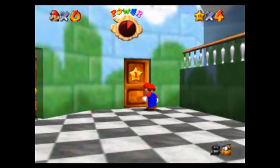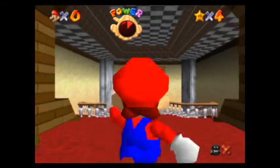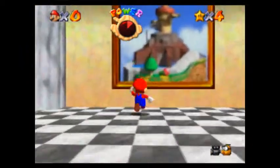Let's go to Womp's Fortress. Most of the stars here are accessible. One of them you have to do through a glitch, but we'll manage, hopefully.